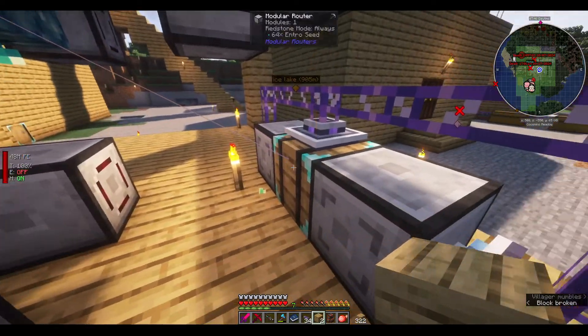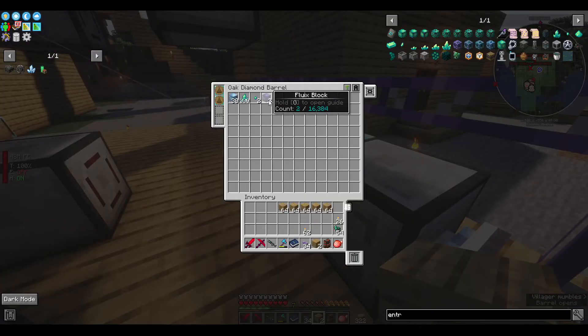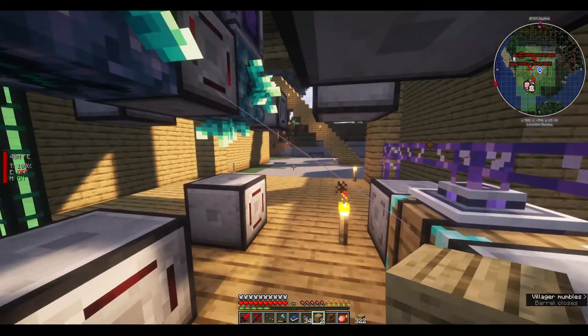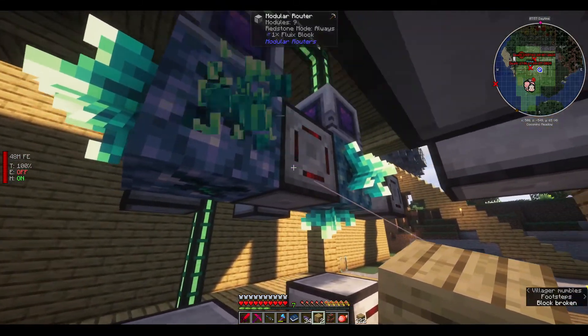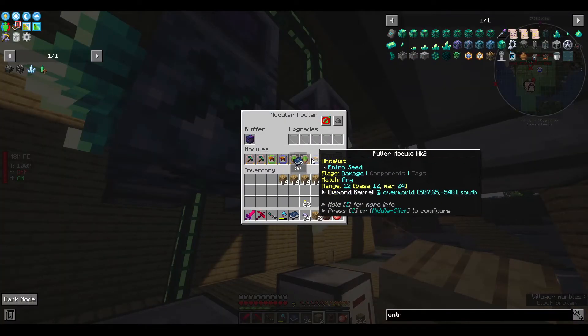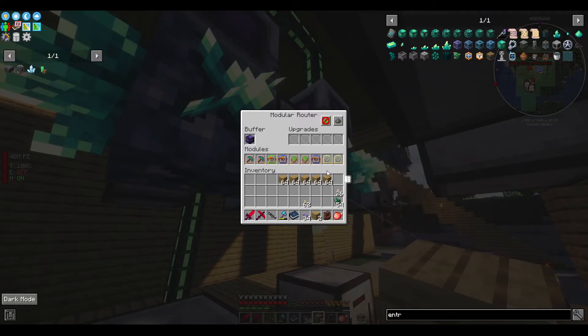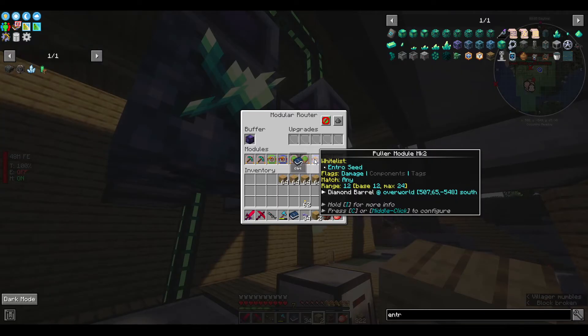What that does is it pulls two of the Fluix blocks out. I don't know why it's still trying to pull them, but that's just something I have to work on at some point. But once that's done, it pulls in the intro seed.